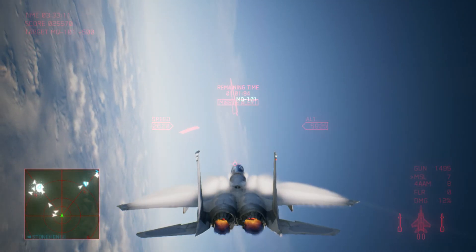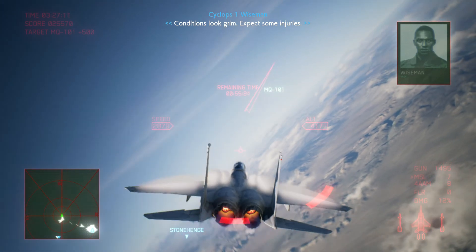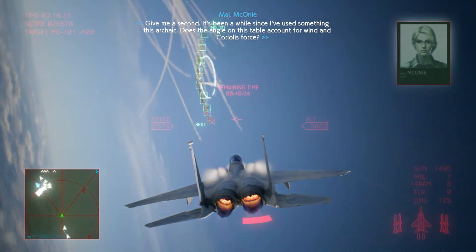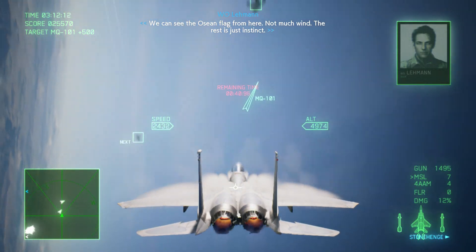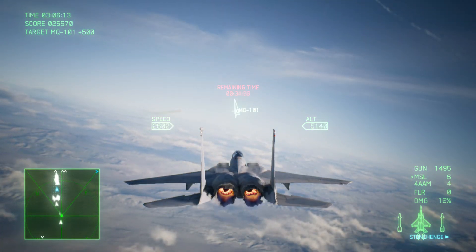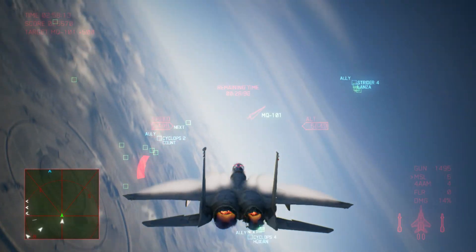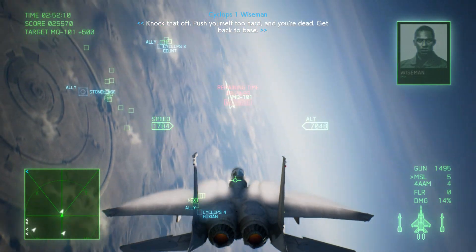Cyclops 3, missile incoming — look out! I've been hit! I have to eject! Caster, send a request for rescue. Conditions look manageable — expect some injuries. It's been a while since I've done something like this. The angle on this table will account for wind. We can see the ocean from here — not much wind. The rest is just instinct. Cyclops 4 has been hit. Power level at 80%. We can't lose any more allies. Push yourself too hard and you're dead — get back to base.